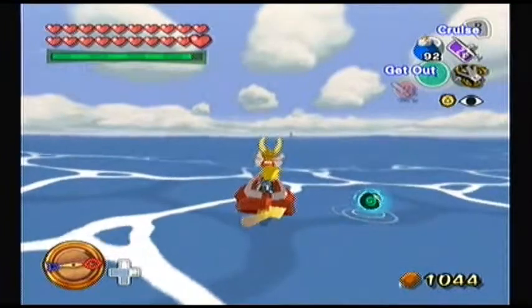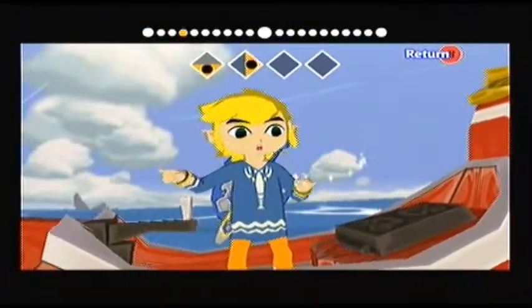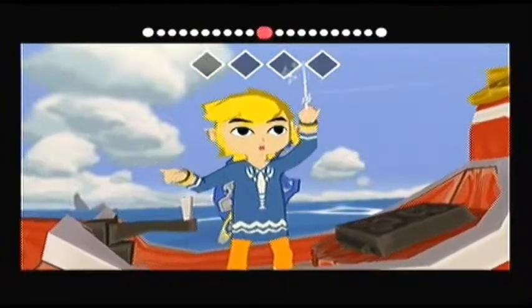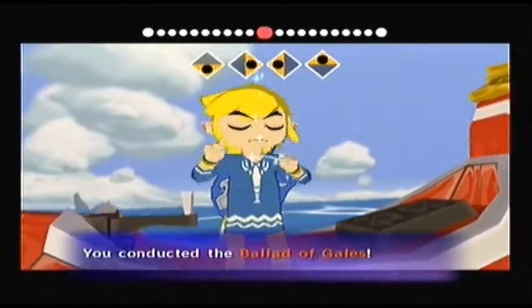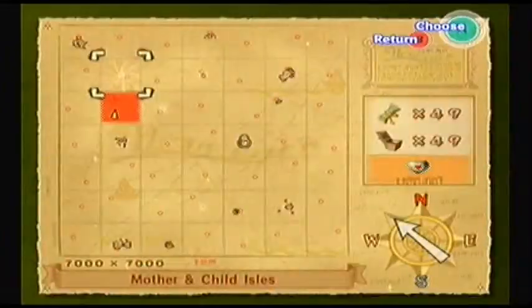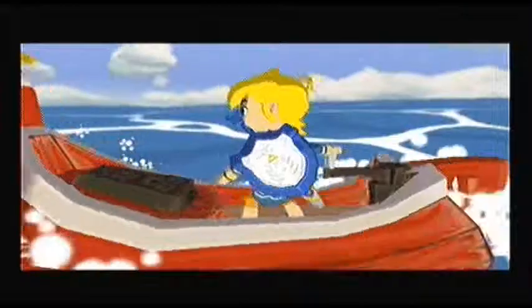Alright, so now that we have every single heart container in the game, I'm going to quickly go back to Outset for two things. I want to get some Grandma Soup before going to the final dungeon, just in case. I really honestly don't think I'll need it, but Grandma Soup is pretty awesome so I might as well pick some up in case we want to use the double strength perk or something like that. Never hurts.